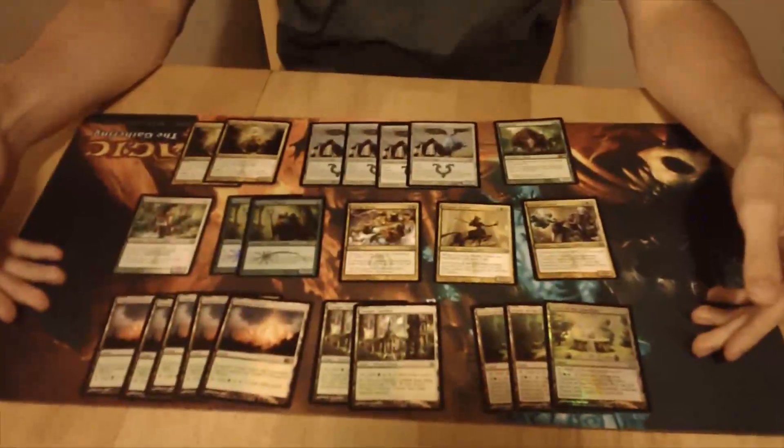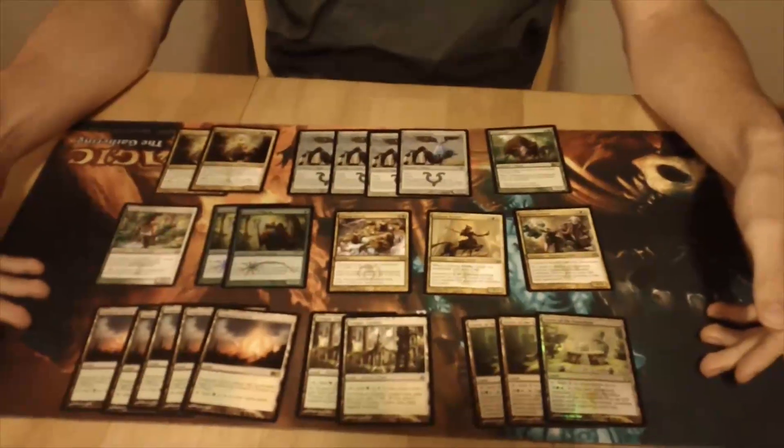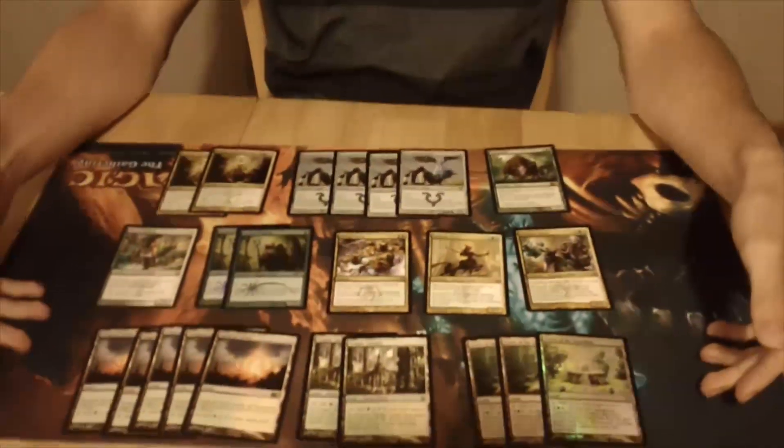Many of you know me as a very accomplished deck builder, and this is one of the recent brews I've been working on. It's basically what appears to be a green-white mid-range list. And it actually is a green-white mid-range list, so that's exactly what it appears to be.